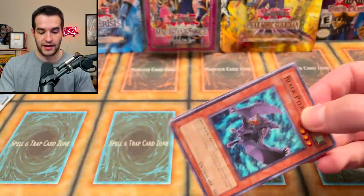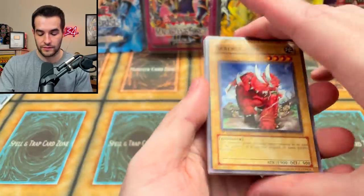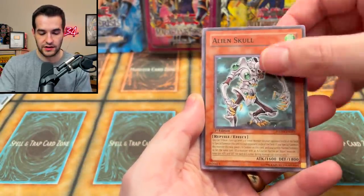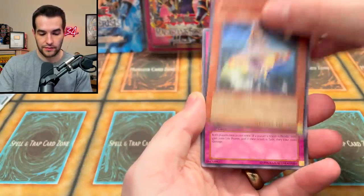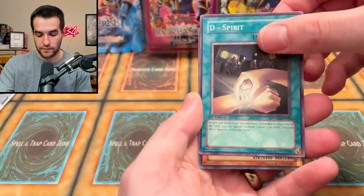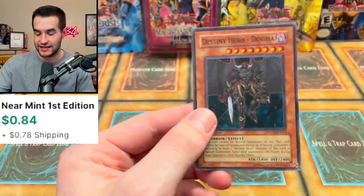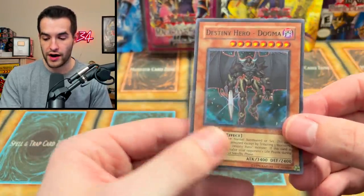Let's see if we can continue it with Power of the Duelist. Saber Source, Royal Writ of Taxation, Alien Skull, Black Terror. Flying Saucer Music, Paths of Destiny, D Spirit... and Destiny Hero Dogma! Very cool, super rare. We'll take it — that's a pretty nice card.